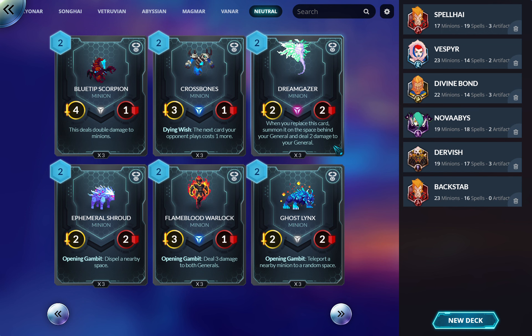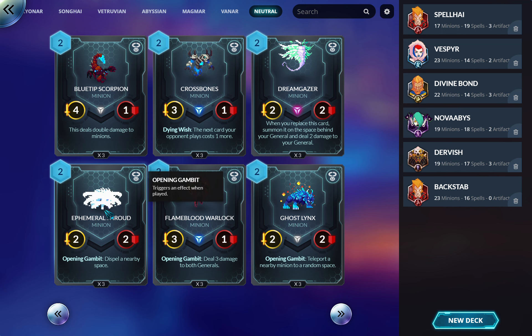Dream Gazer does have use, but you have to build around it — it's not as easy to use as it looks. Two-two for two is an odd stat line and it always summons behind you, which is also weird. But there are times it's very useful — for example in Songhai you can give it haste and buff it to kingdom come, making it another finisher that's easier to get out because you can get it for free.